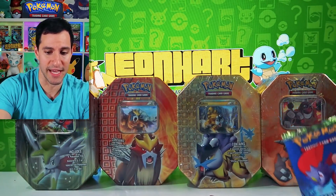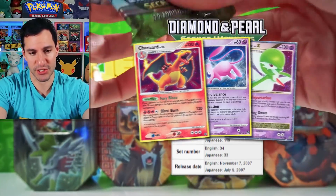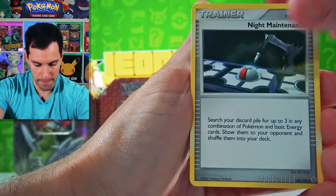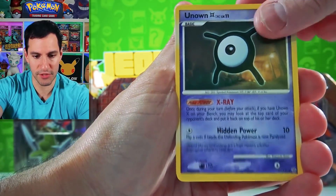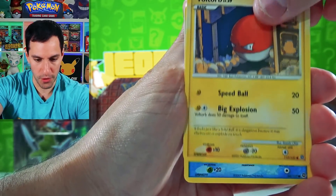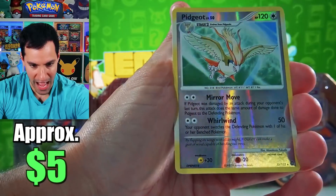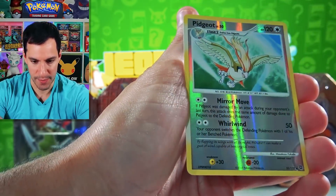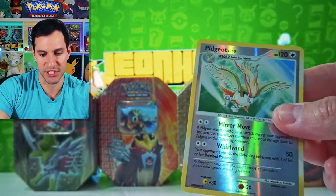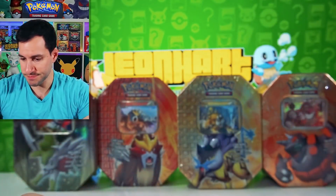Nothing too crazy with that one. Let's go with the very nice Diamond and Pearl Secret Wonders set and see if we can hit big. Cards: Night Maintenance, Dunsparce, Unown Level 11, Bulbasaur, Nidoran Male, Voltorb, Corsola, Sentret. The reverse is a beautiful Pidgeot — even the Pidgeot himself is shiny! And a Sunflora non-holographic. Pidgeot is still one of my favorite Pokemon of all time because of the show.